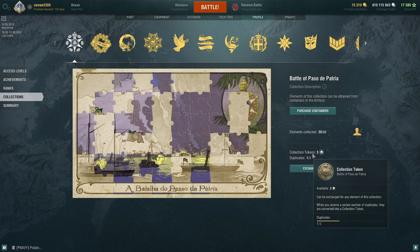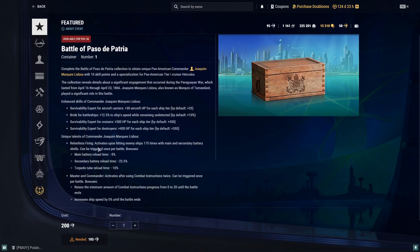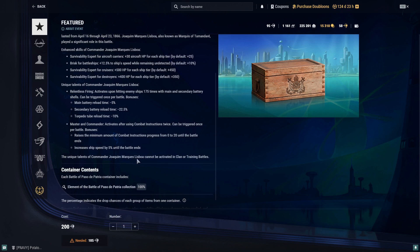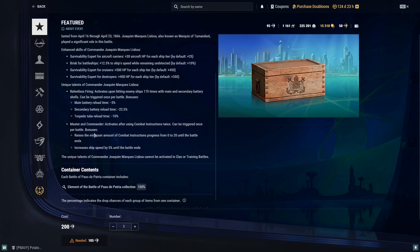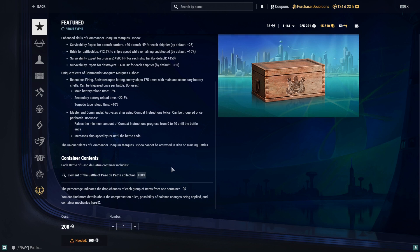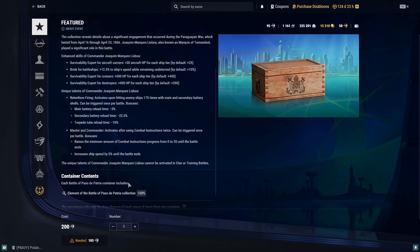Let me show you what I'm talking about — I also have this collection and I've gotten so many duplicates it's not even funny. Here in the armory, this is the container I'm talking about. It contains a single element of the Battle of Paso de Patria collection and will give you a unique Pan-American commander, Joaquin Marquis Lisboa. The problem is it costs 200 festive tokens, and I am getting a lot of duplicates.